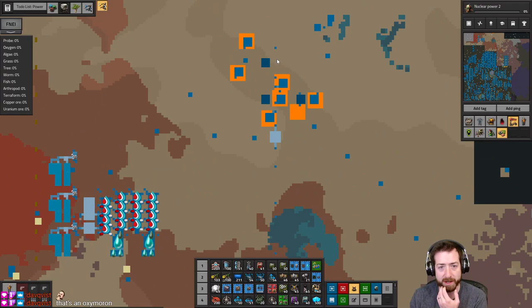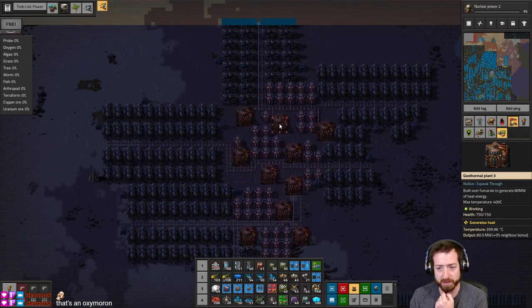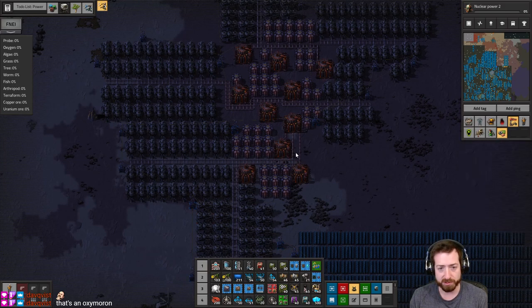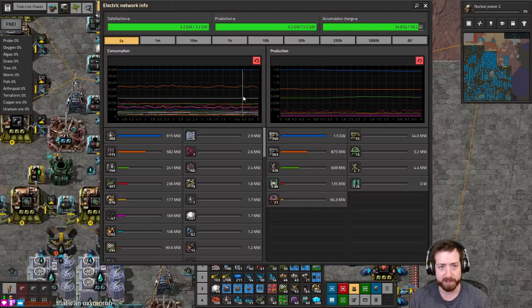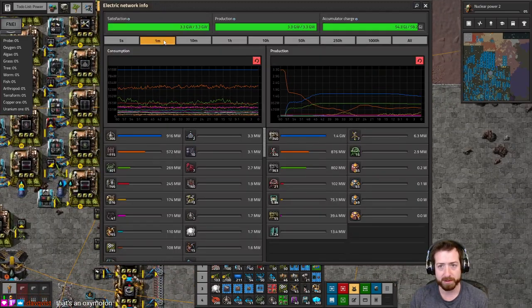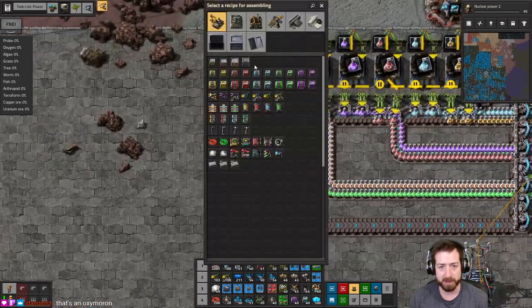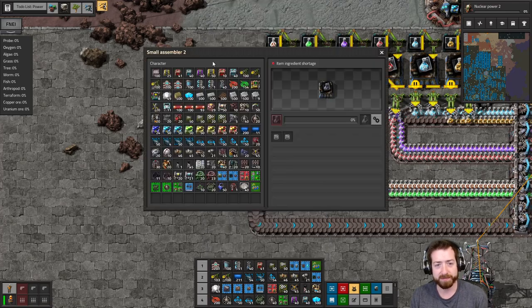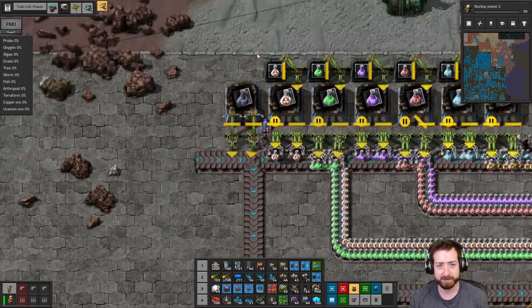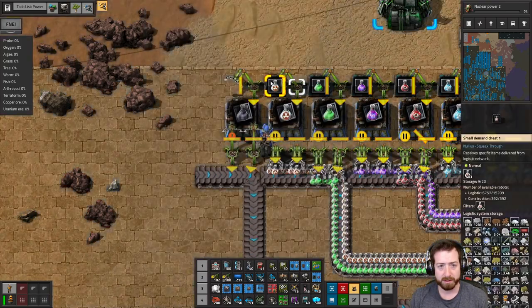I finished upgrading my geothermal build up here because we needed more sterling engine 2s. It looks like these have all gotten pretty hot, which means my power is probably okay right now, but I might need more sterling engines up there. So here we go to unbox - that's an oxymoron. Wait, what's an oxymoron? So here we go, put a requester chest - 400 of everything.